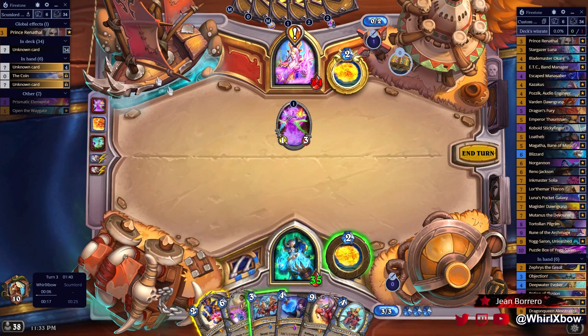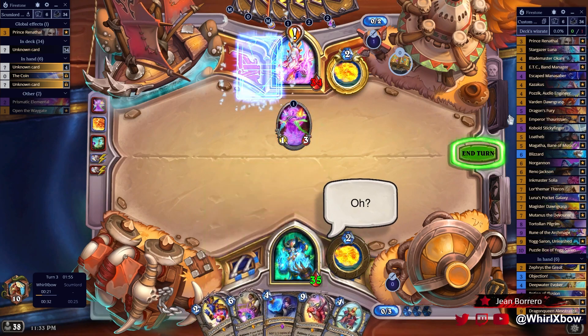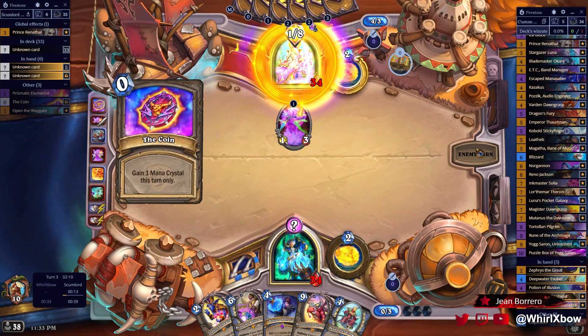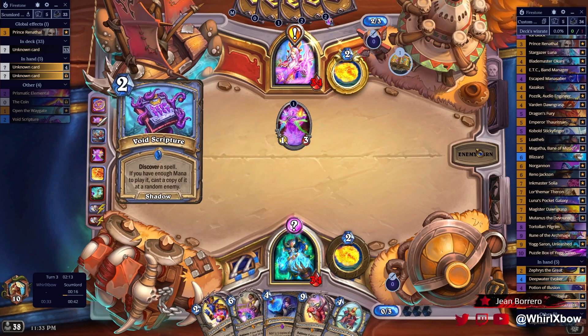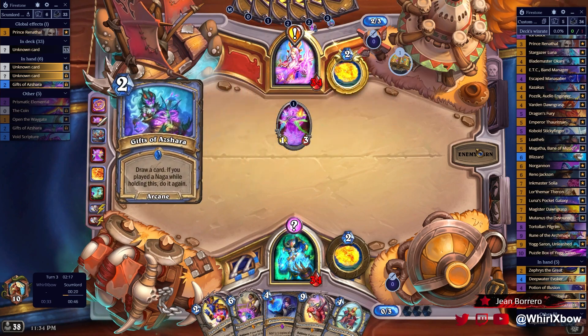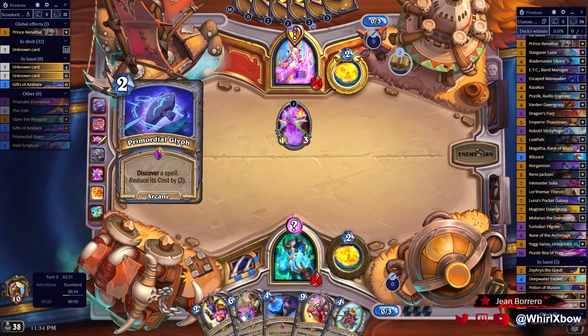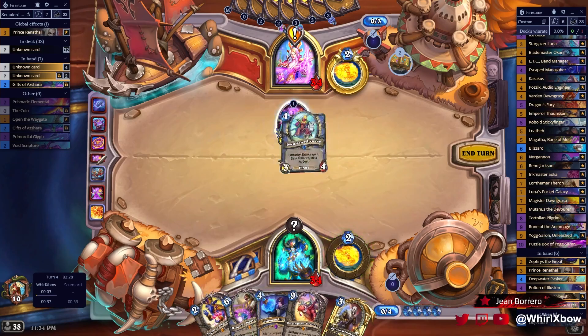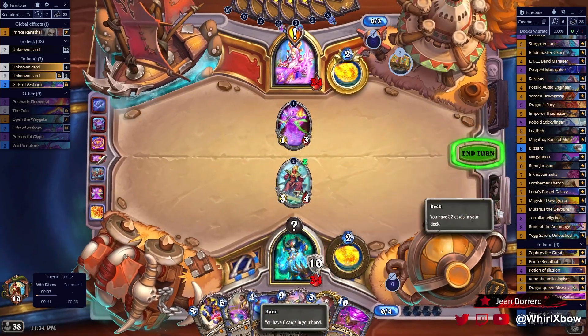If I play it now but he just plays, it counters some random minion. I guess it could counter something that gives him a coin, which would give him less mana and force him to draw another spell that didn't start in his deck. I'm not fully convinced that is the right play. I just have to hope he's bad at the deck and picked card draw spells — because I smoke him if he's playing card draw spells.